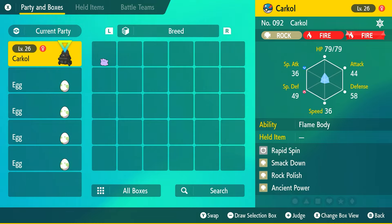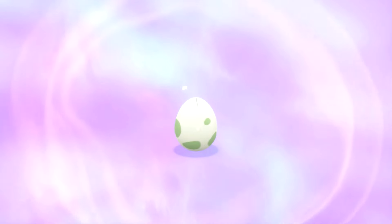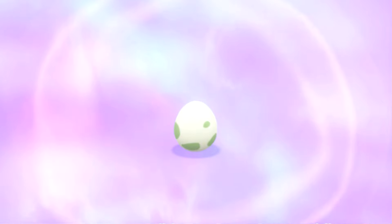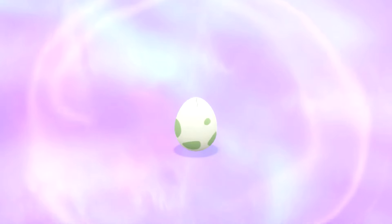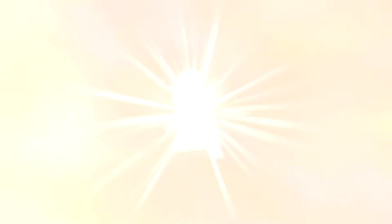Now we're going to go to our boxes and put the Ditto down, and put in Karkul which has the ability Flame Body — that helps us hatch the eggs faster. We're going to move Charizard and Cinderace out of the party. You can also use another Pokémon with Flame Body, Magma Armor, or a similar ability to hatch the eggs faster. You can do five eggs at a time with this method.